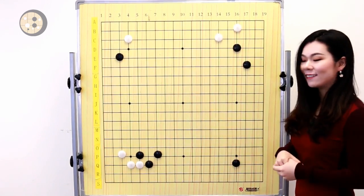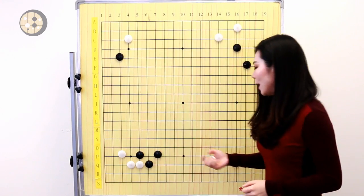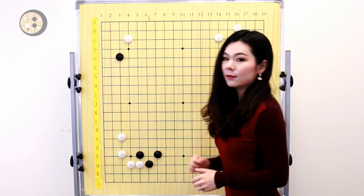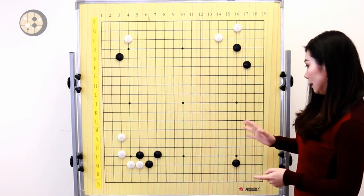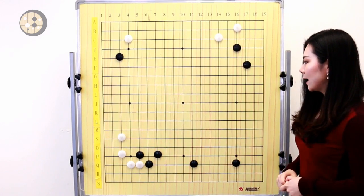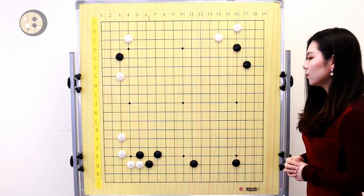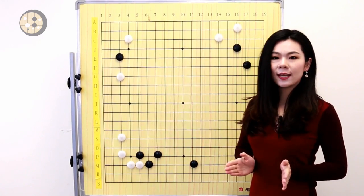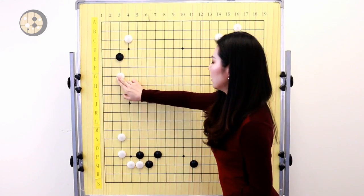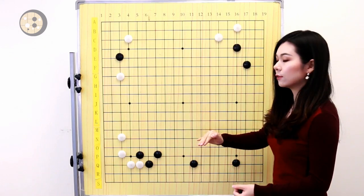Let's go back to our mistake. After white, black plays the tiger's mouth. White plays a one space jump — this is what happened in the actual game. Black takes the side and now white decided to pincer that stone. So why is this the mistake? Let's look at these two moves here. They're all on the low line, the third line.